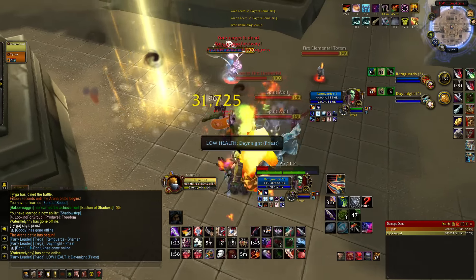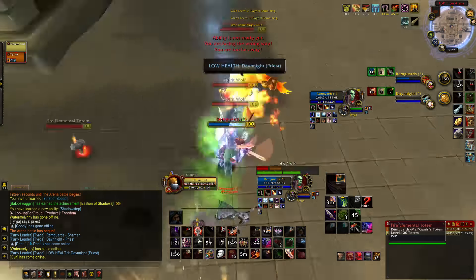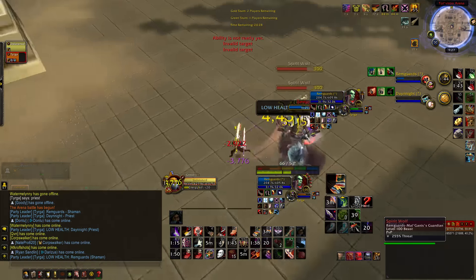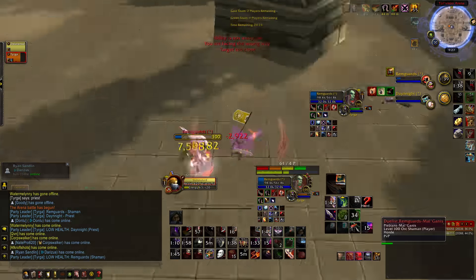Basically we have two internal bleedings, auto attack damage, boomy damage for burst coming in, and the shaman was deceived the whole time after he traded a trinket for a blind. In most cases you want to take out the DPS and burst the healer down as quickly as possible, making this a 2v1 situation where it's an easy win.